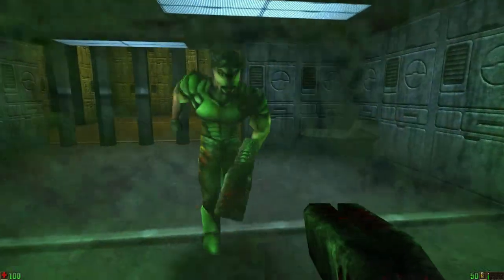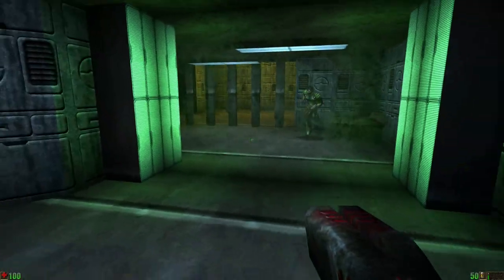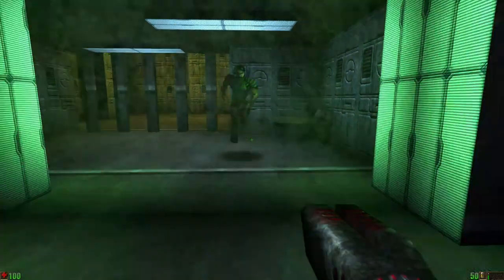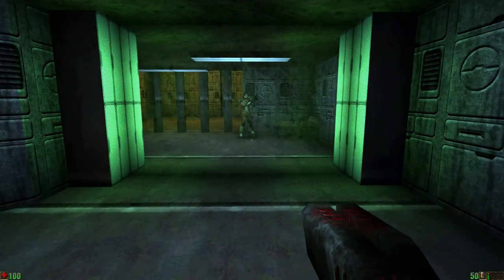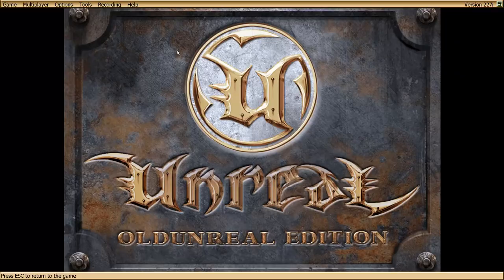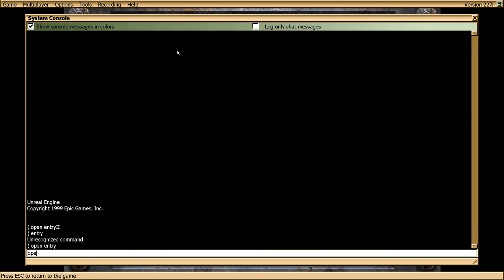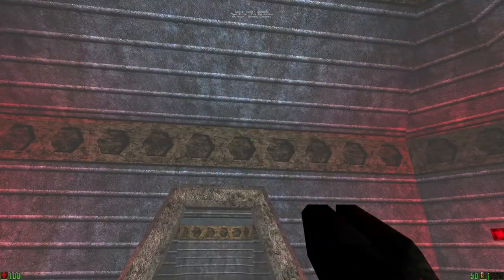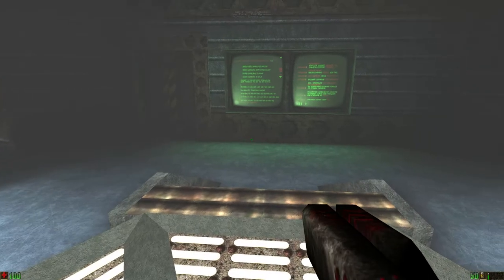That was the loading screen for the original Unreal, and that's what you get when you don't have Unreal 227 installed. So once again — install 227. The last thing I wanted to show you right now is a map called Gateway, by Shane Cottle.